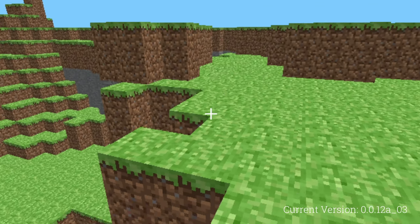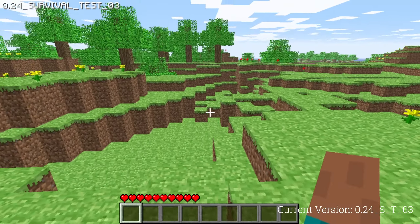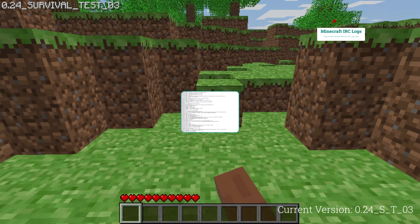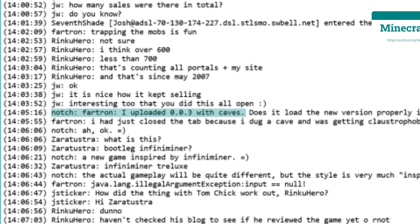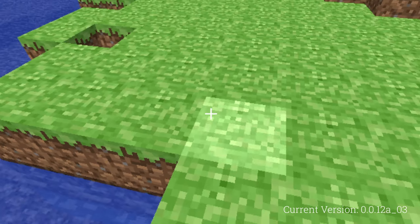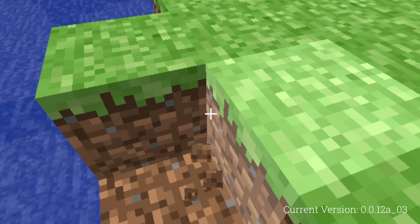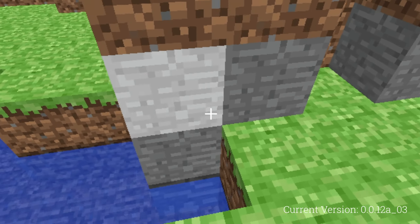During classic versions, terrain generation slowly became much more complex. Although several of these versions are now sadly lost, there is proof by Notch that the game began generating completely underground in 0.0.3a, the second classic version after 0.0.2a. After this version, terrain generation remained unchanged for several versions, with the next known change taking place in the currently unavailable launcher version 0.0.12a.